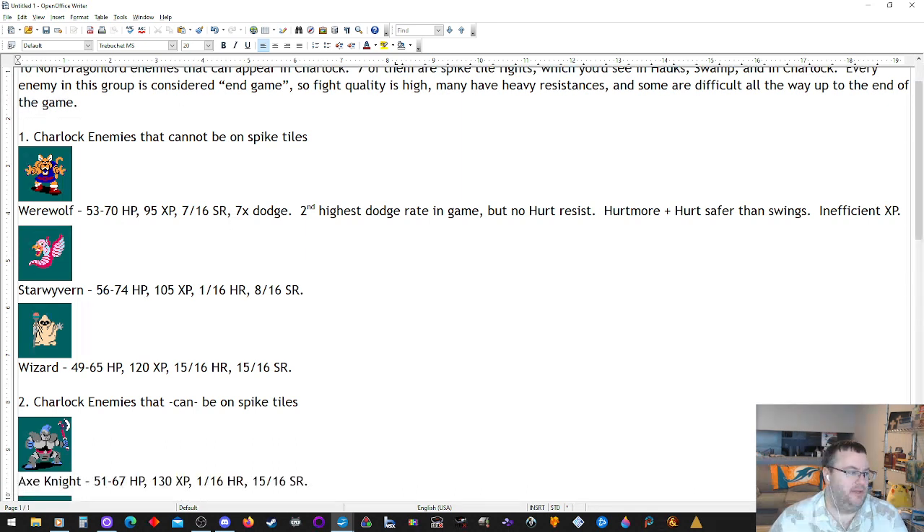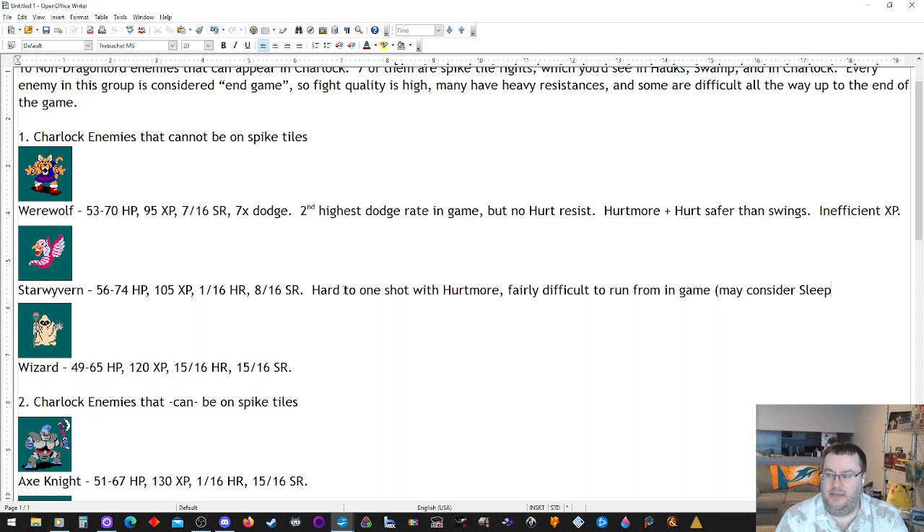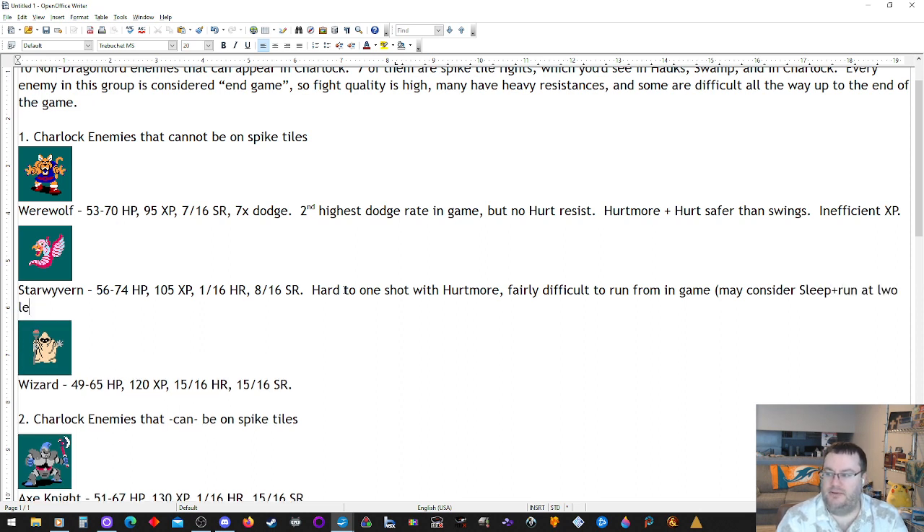Next enemy is the Star Wyvern. They have 56 to 74 hit points, 105 XP, 1 out of 16 hurt resist, and 8 out of 16 sleep resist. They're hard to one-shot with hurt more. They're fairly difficult to run from in-game, which is where you might consider sleep at low agilities — sleep and run may be more effective than just running until about 40 agility, where you have a 50% chance to run from them, so at that point it's better to just run.